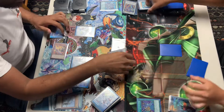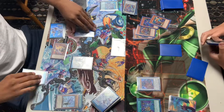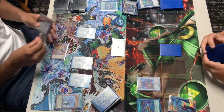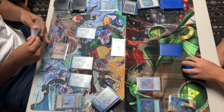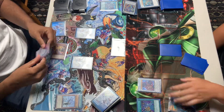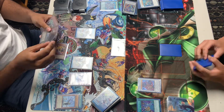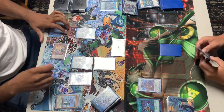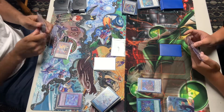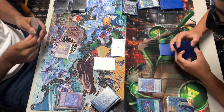Here we see a synchro summon into — I believe that's another Punk. Does that shuffle back or banish? I'm not too sure. We see Dreaming Town be activated here, getting into the normal summon of Eaglen, activating the effect, chaining the — I guess it pops too. My bad, it pops a bunch.